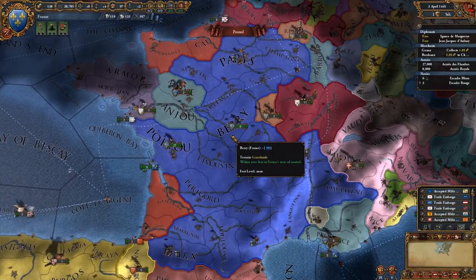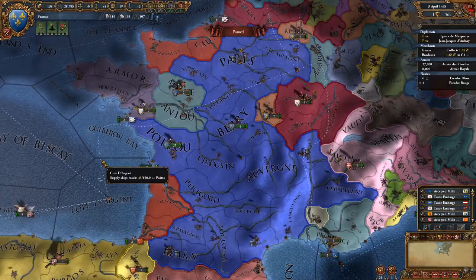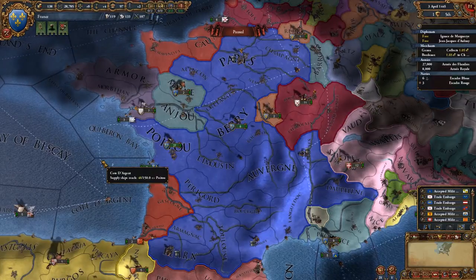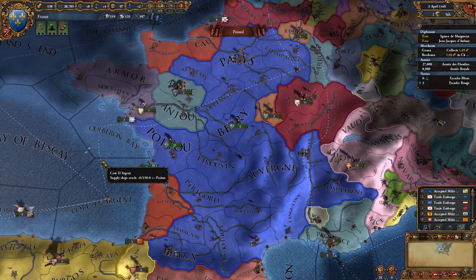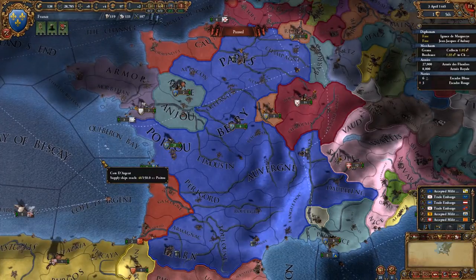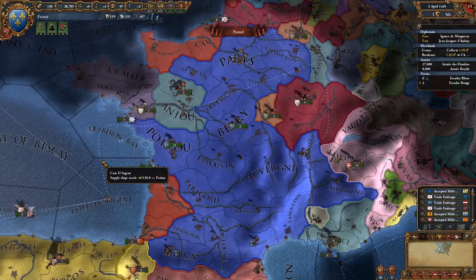The second thing to consider is mercenaries. Do you have any mercenaries? Mercenaries are great, especially at a time of war - they don't cost you any manpower. But they're incredibly expensive to hire, very expensive to maintain, and even more expensive to reinforce. If any of your armies have suffered casualties, they reinforce every month. If they're your own standing armies, they reinforce from your manpower pool. If they're mercenaries, they don't cost any manpower but they cost a huge amount of money. Even just having them standing around means they're costing you quite a bit.